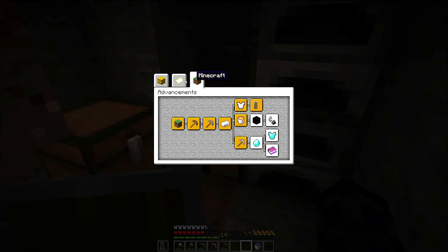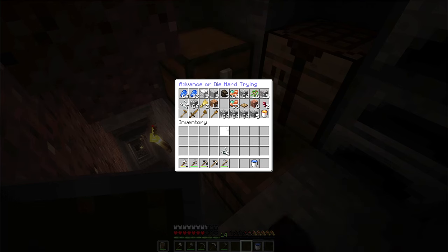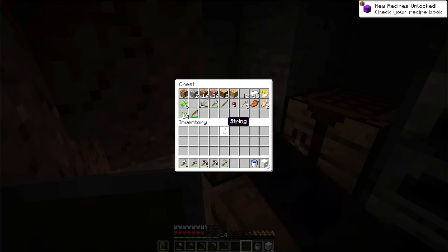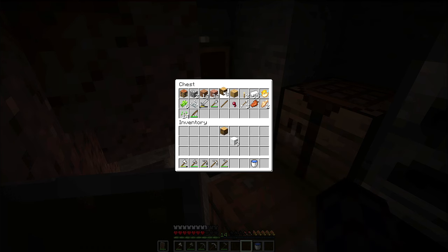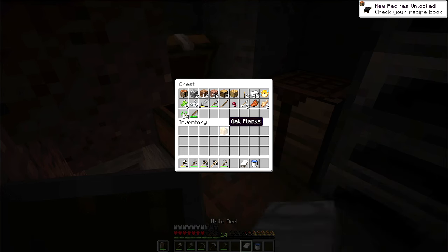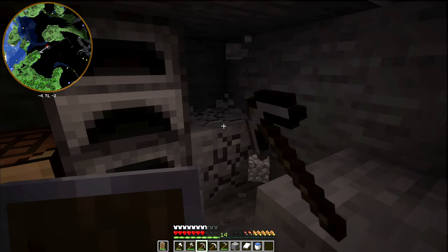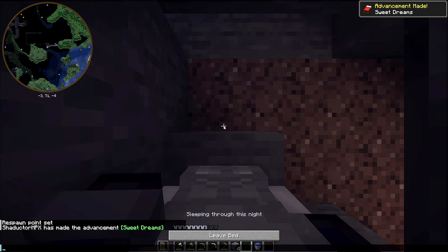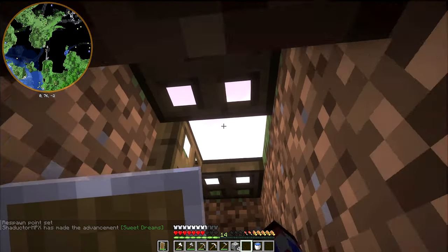A bed - that's quite a simple one we can get right now, actually. Yeah, there we go. We got three white wool, just need some wood. There we go, got ourselves a bed. Boom, there we go - we got an achievement, or advancement. That should have expanded the border by quite a bit more.